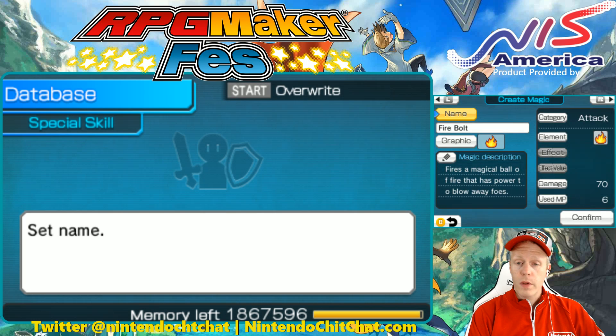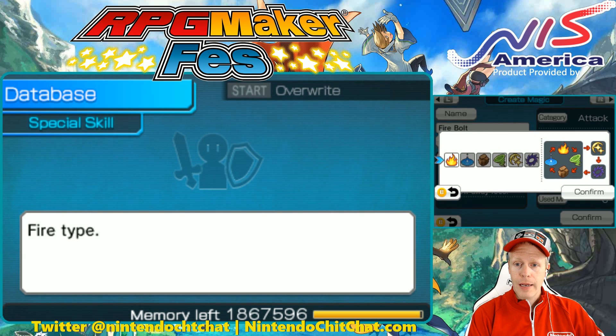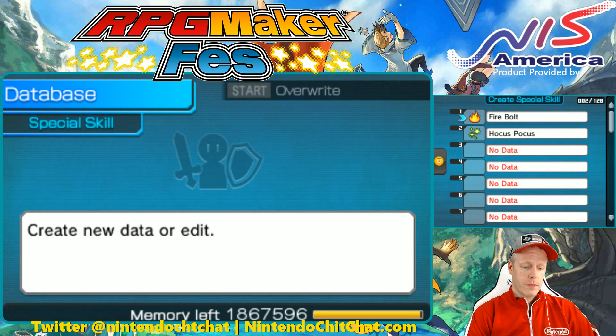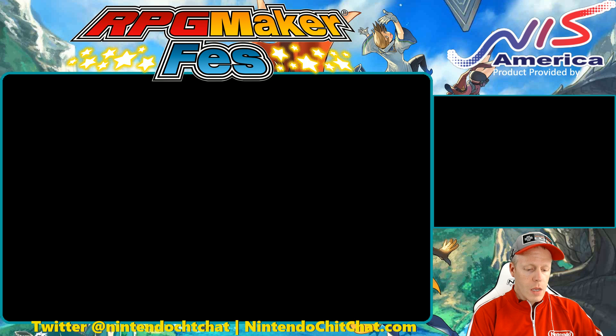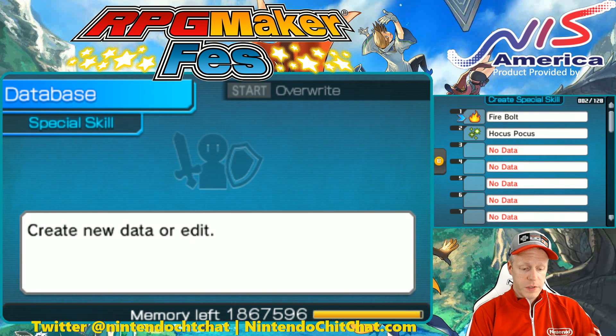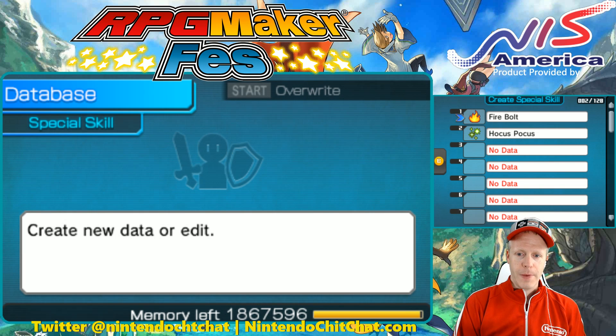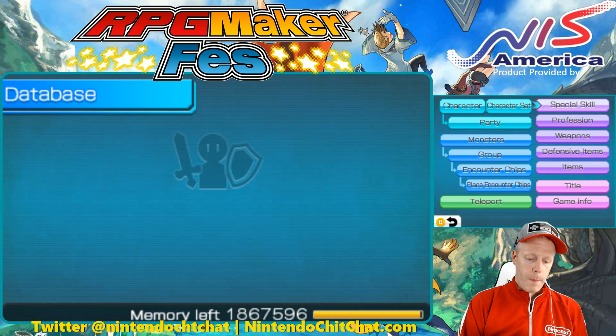And the Firebolt is already set up for us — it's an attack, an element attack. It is fire, 70 damage, uses 6 MP. Magic. Awesome. So now we have our database with those two special skills — Firebolt is an attack and Hocus Pocus is an HP healing spell. So let's go back out to our map.